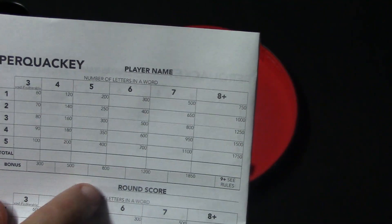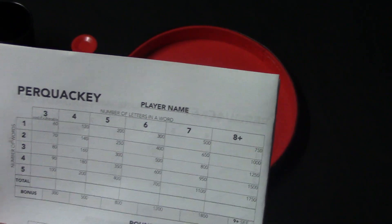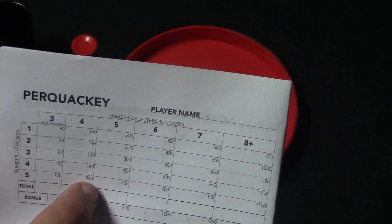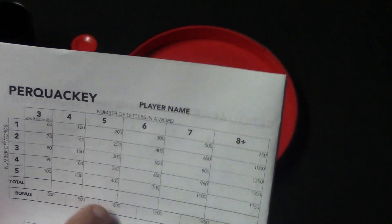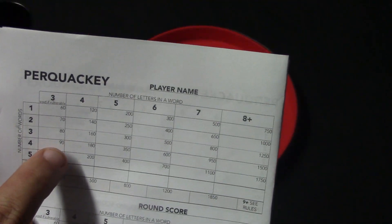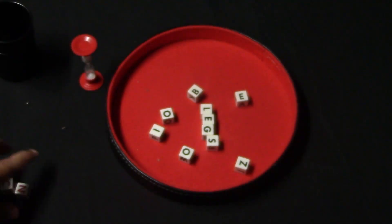The bonuses work like this: anytime you have two adjacent sections completed, you get a bonus. So if you have three and four completed with five words each, you'll get a bonus of 300. If you have four and five complete you get 500, five and six gives 800, and so on. You look at the number next to the last word you wrote in each column and score that way, then add any bonus points.